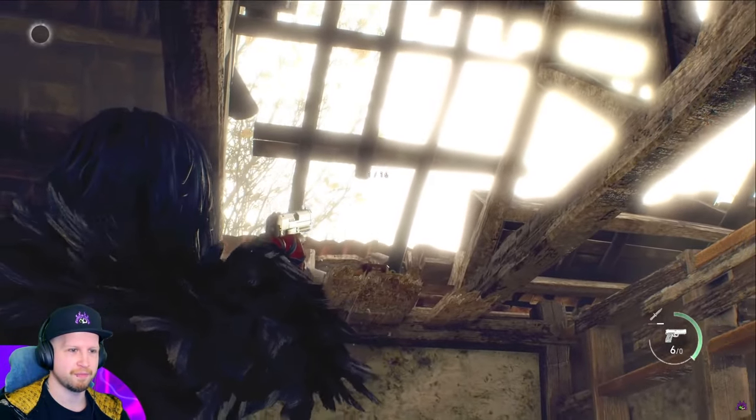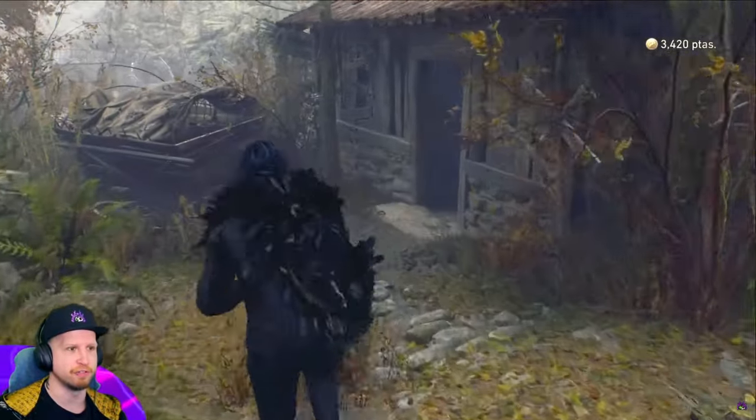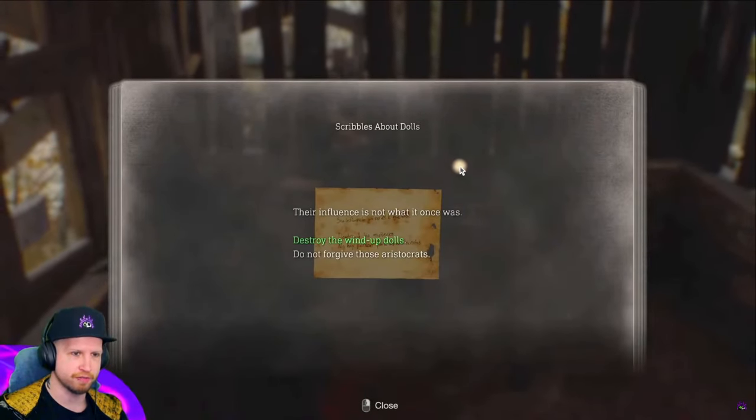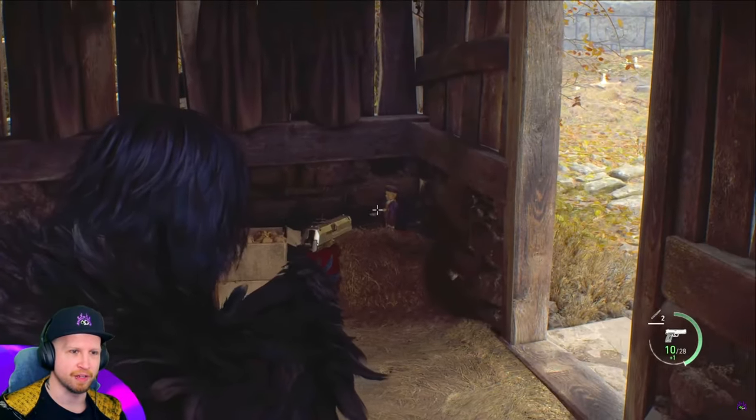The first one is in the lakeside settlement right up here. The second one's pretty easy — when you find this piece of paper in this shed that tells you about finding all of them, just turn around and it's right there.